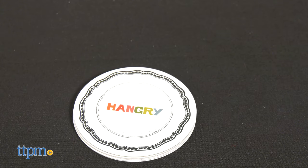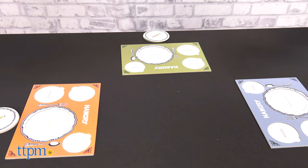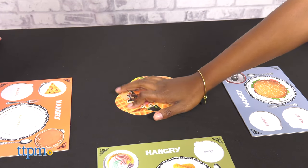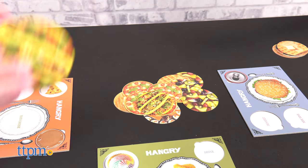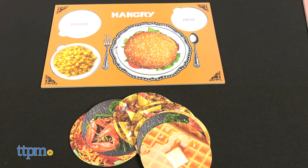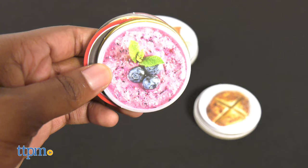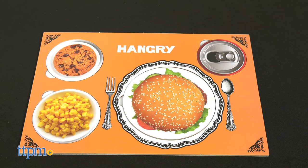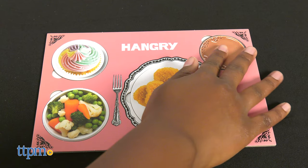Players are dealt food cards face down. On the count of three, players turn over their cards from their pile. If there is a match, you must slap the card while shouting its name to win that card. The player with the most cards at the end of the round will choose two courses from the photo cards to try and fill their table settings. The winner is the first player to complete their setting.